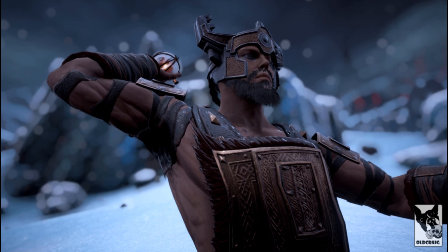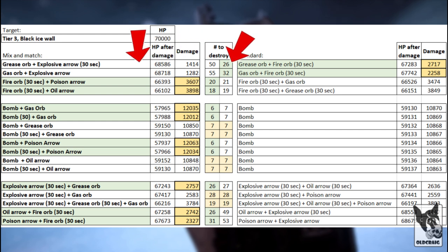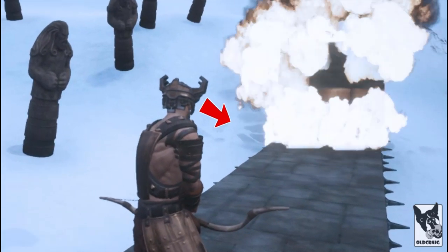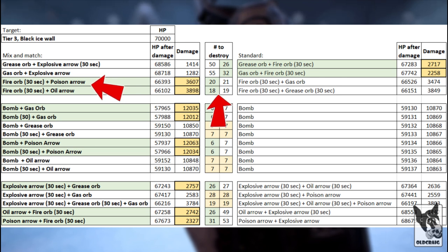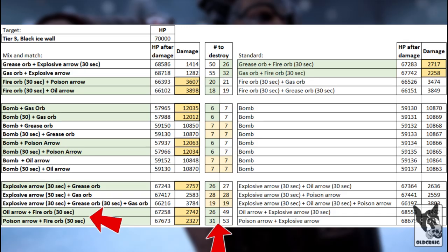Now let's combine these effects. What we're looking for is an improvement over what we've already seen, because if there's no improvement, there's no point. When it comes to bombs, they will not ignite grease orbs or oil arrows. Adding a gas orb or poison arrow adds over 1,000 damage, which reduces the cost to destroy a wall by one bomb. When it comes to orbs, adding poison and oil arrows is actually slightly more effective than using gas and grease orbs — likely because arrows are more accurate and inflict a small amount of physical damage from impact. When it comes to arrows, you can increase damage by adding a fire orb to an oil or poison arrow, removing the need for an explosive arrow and saving some dragon powder.